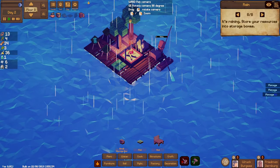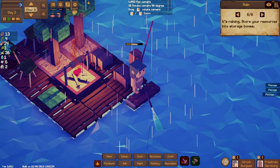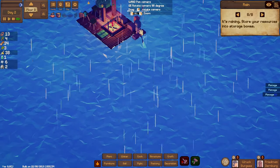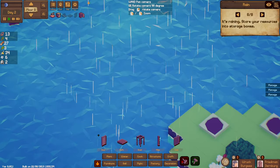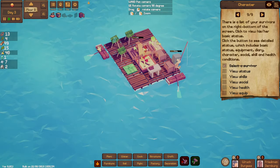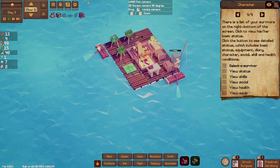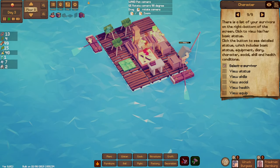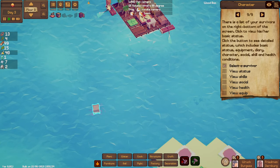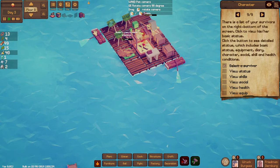We've also got the paddling station built. If we click on that, someone's going to come along and paddle. I'm going to try and steer the raft towards this island — we might have to put it into backwards mode. Okay, it looks like we're going the right way — we are going towards the island.